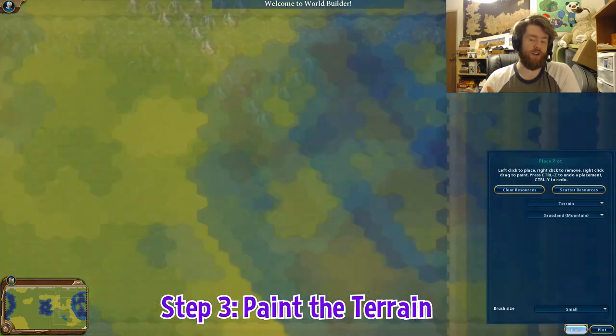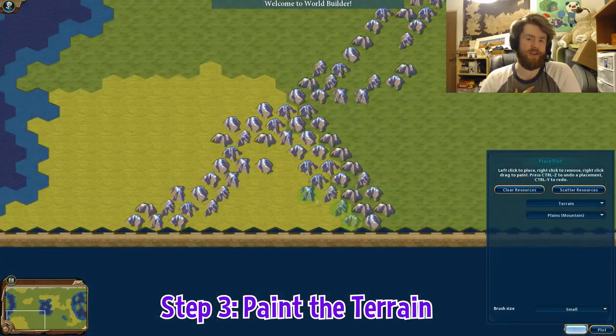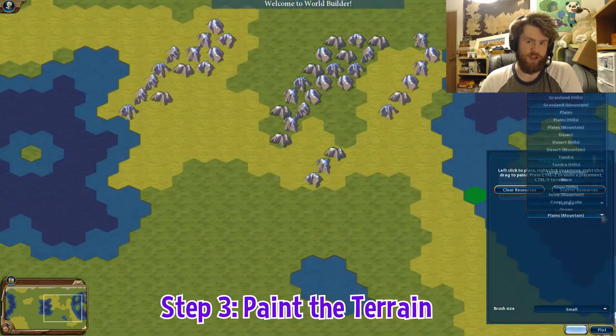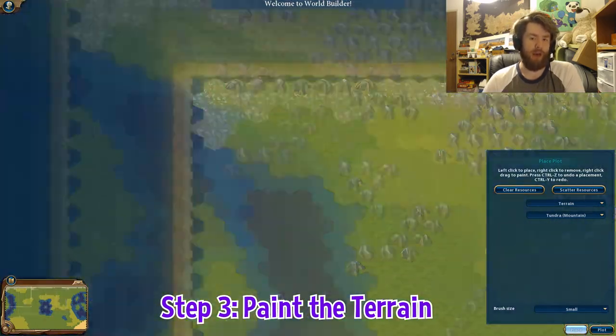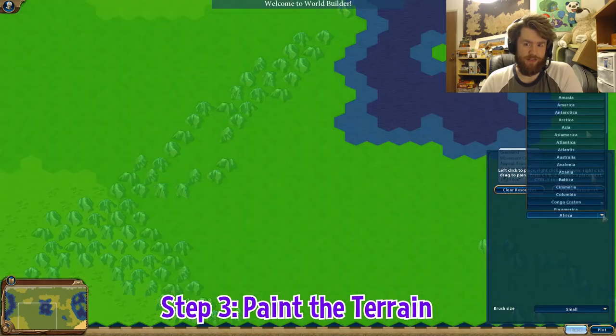Now I'm into the second portion — deciding the terrain. I always think mountains are the most important thing because they usually define where borders of regions are, so I decided to do mountains first. That helped me better decide where everything else goes when making this map. I've got a lot of mountains on this map — a lot more than most other Civilization maps.